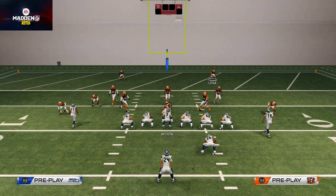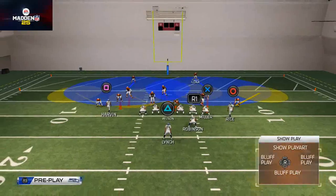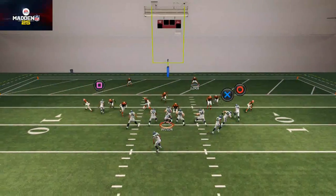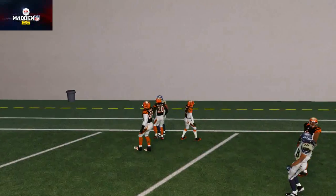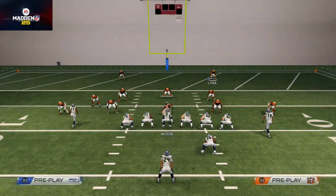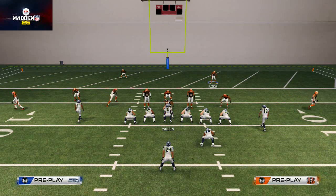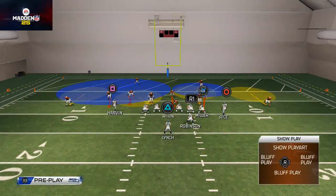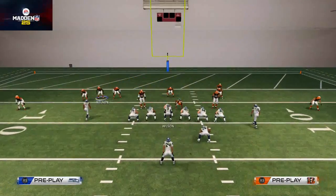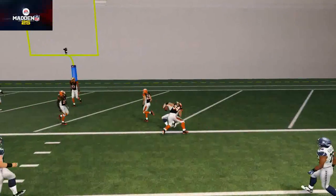Another thing you could do — you don't even have to put them in hook zones. You could just shade coverage down. For some reason these deep blues do a nice job in the red zone getting in the way. In Madden, they're not going to force it as much as we think they do, so we can actually get away with just having guys in the area even though they don't react to the ball.